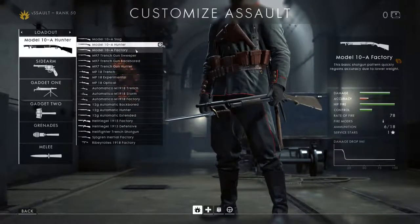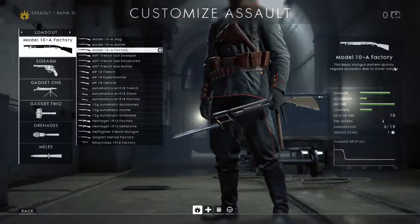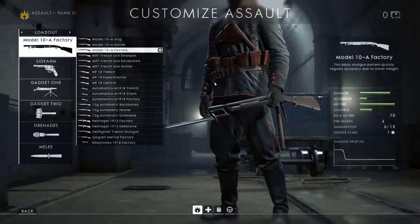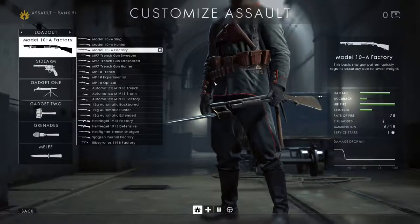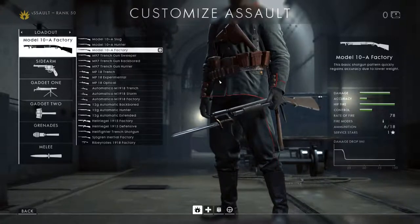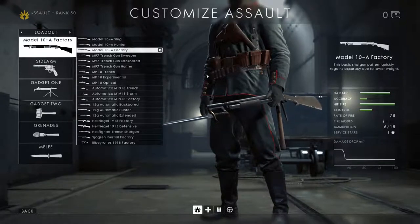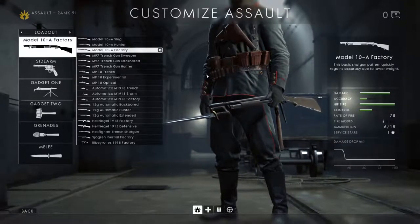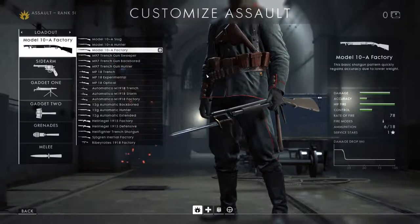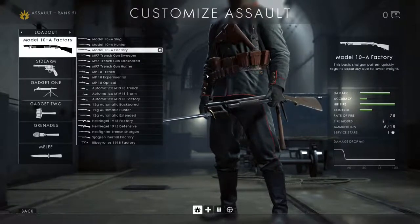The factory variant is the same across all classes - like the medic rifles, this pattern quickly regains accuracy due to its lower weight. The underlying characteristics are better spread recovery and recoil recovery than other variants. What this means in practice - the same as with the medic rifles - is that when you're firing more quickly, this is easier to keep accurate because it resets and calms down more quickly from the changes in accuracy and the jumping around of the crosshairs.